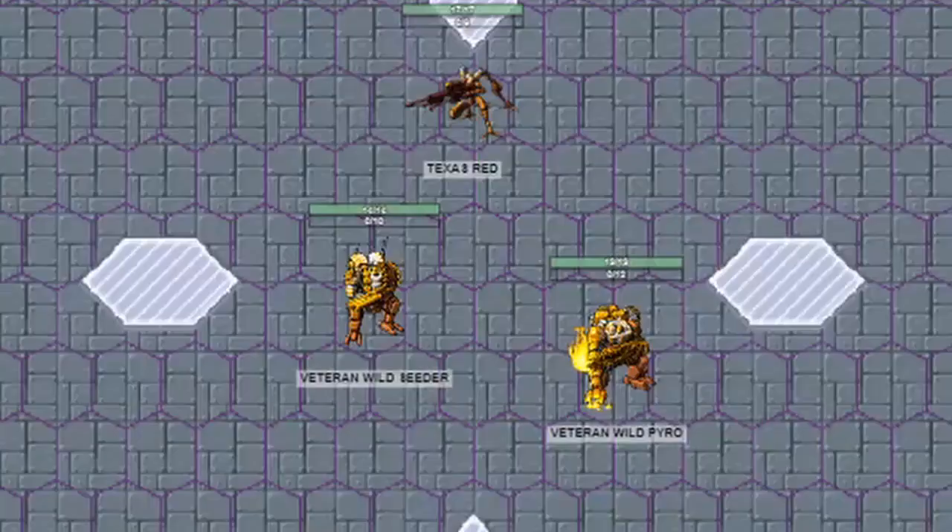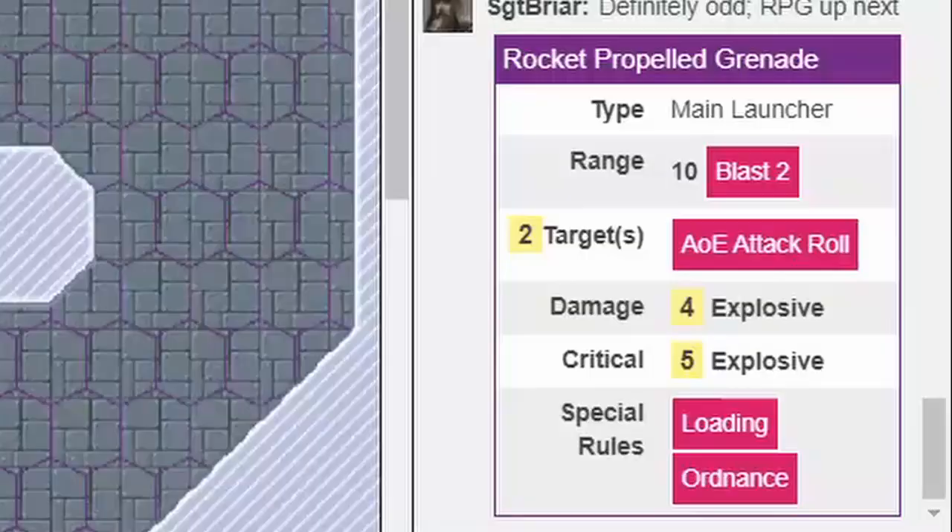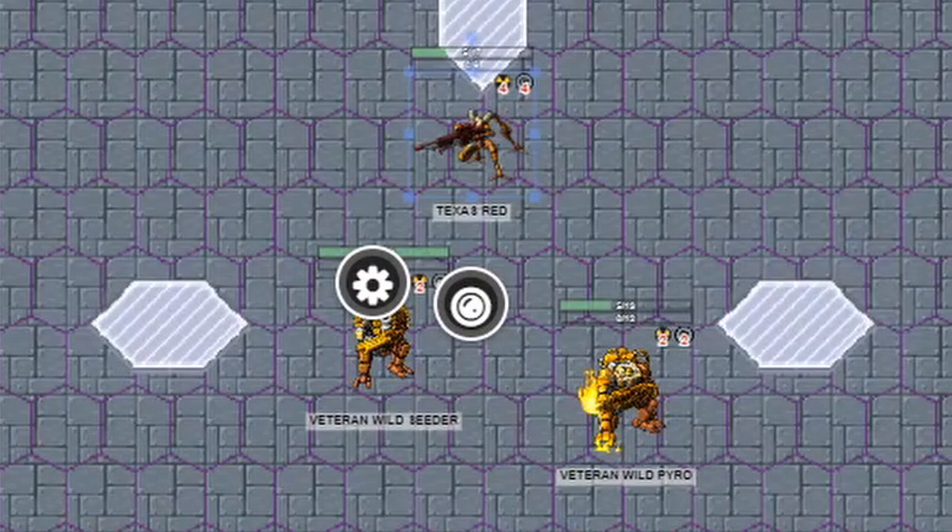With all that done, let's actually start Round 1. Before Texas Red could even gloat, monologue, or say anything, Echoes of Creighton immediately barraged with everything they had — typical of a rally. RPG, missile howitzer, and autogun, blasting the crap out of Texas Red and the Veteran Pyro.